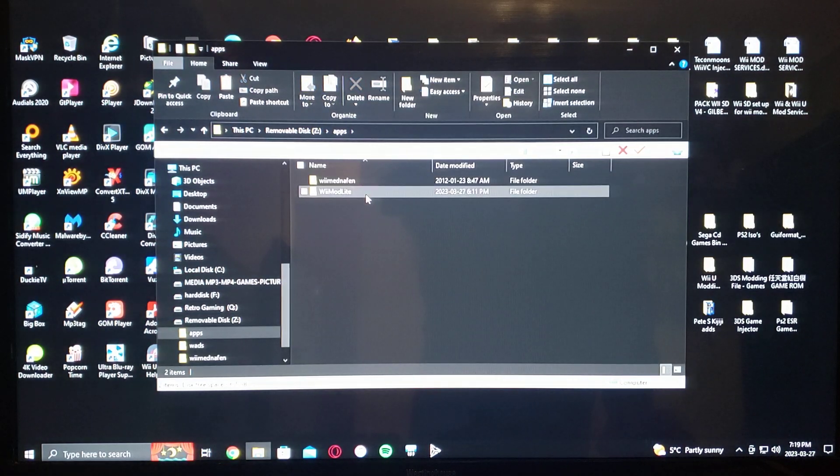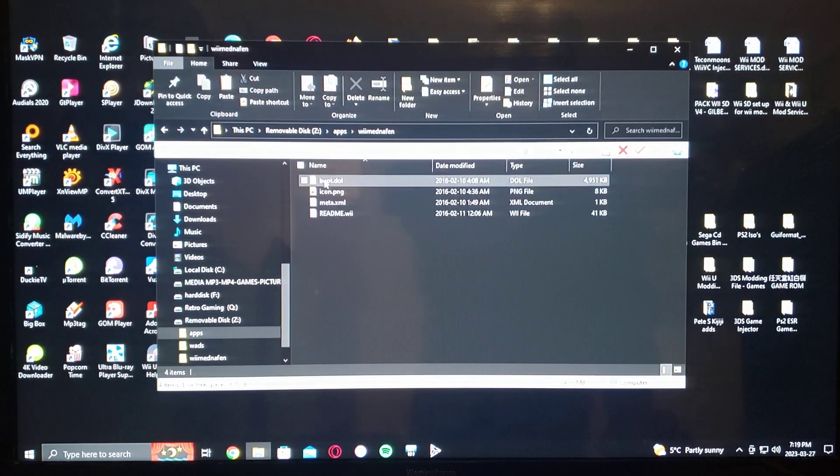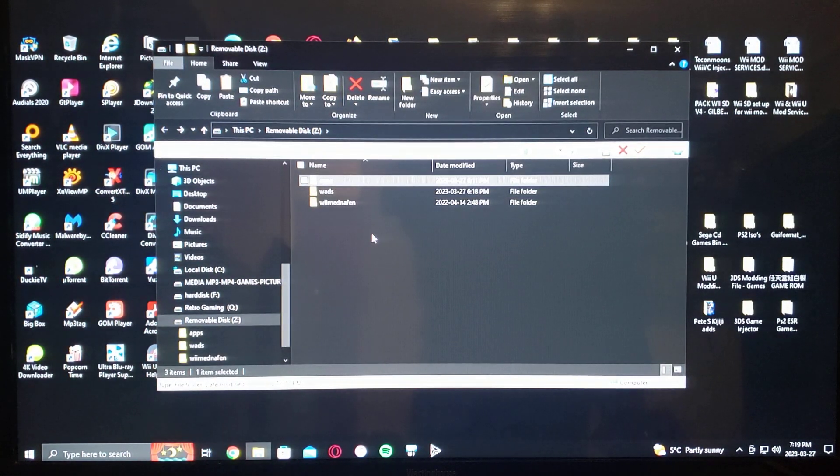There's the apps folder. Use Wii Mod Lite to install the channel and that's basically it. If you have any questions or comments, please put them down below and on to the next video. Thank you.